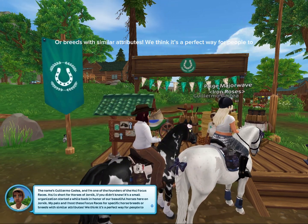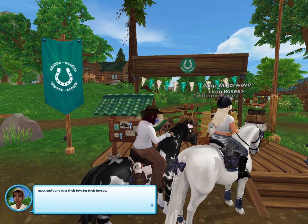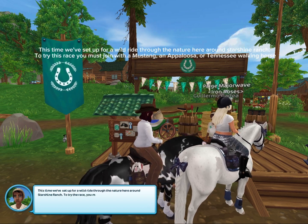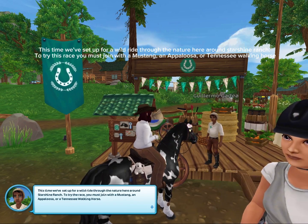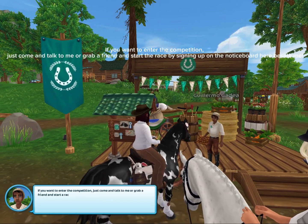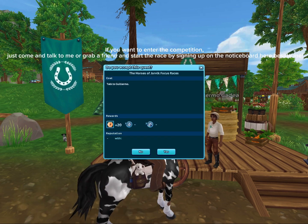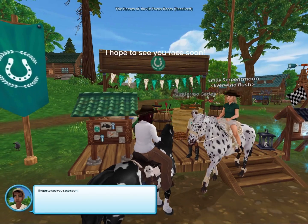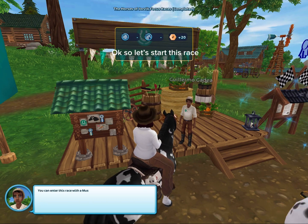My pals and I host these focus races for specific horse breeds or breeds with similar attributes. We think it's a perfect way for people to meet and bond over their love for their horses. This time we've set up for a wild ride through the nature here around Starshine Ranch. To try this race you must join with a Mustang, an Appaloosa, or a Tennessee Walking Horse. If you want to enter, just come and talk to me or grab a friend and start the race by signing up on the notice board here beside me.